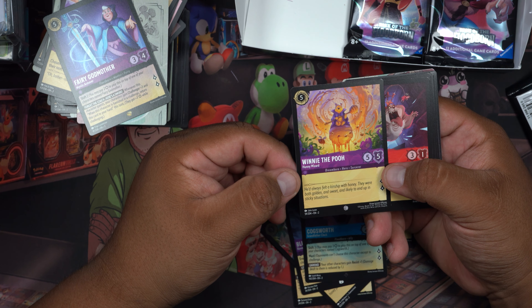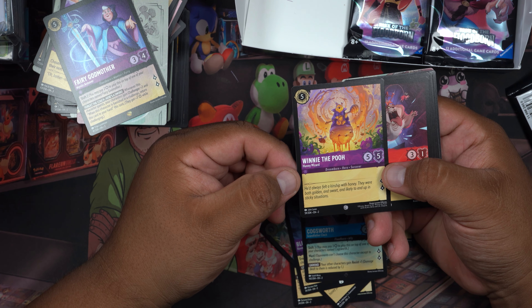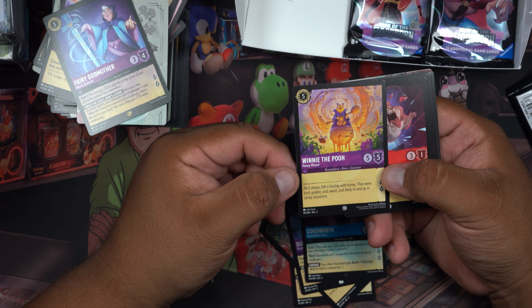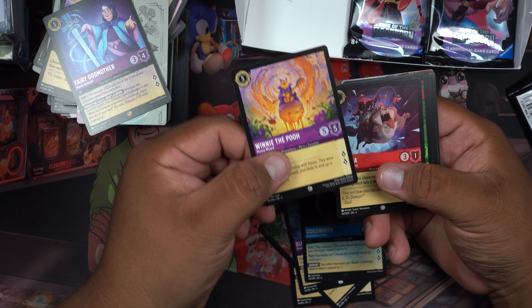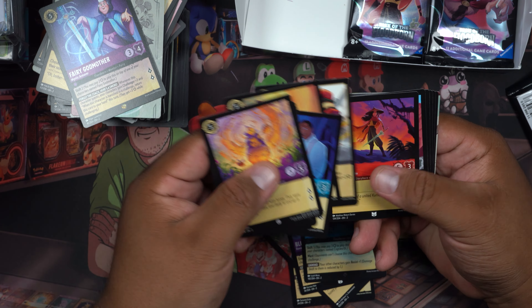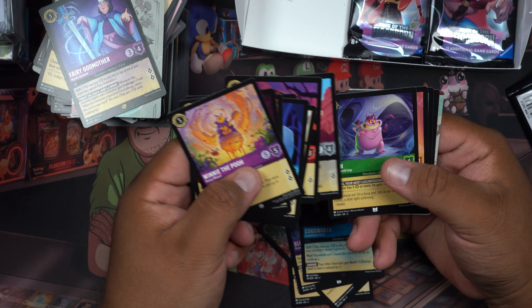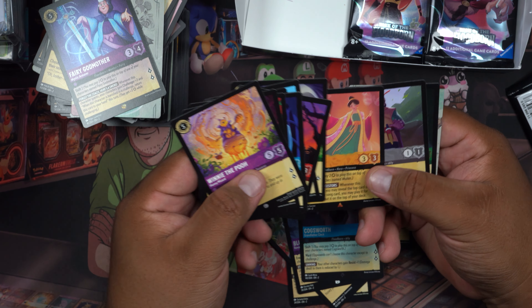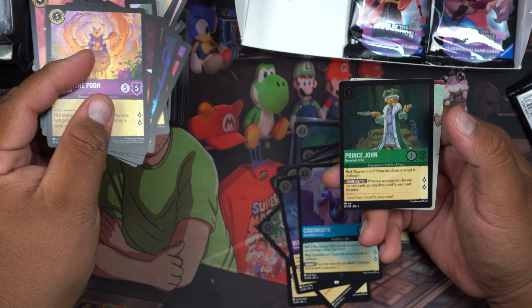'He's always felt a kin with honey — they were both golden and sweet, and likely to end up in a sticky situation.' If we can get a foil of this one I'm gonna be so happy! Mulan, and Prince John — oh my gosh!